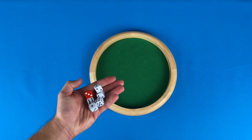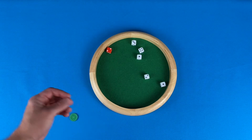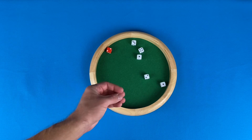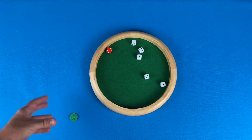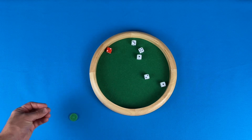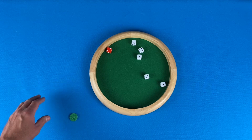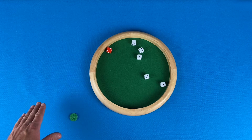A player begins their turn by rolling all six dice. In order to build your hand, you're going to be promoting dice from the roll to your bucket. You don't have a physical cup or bucket to keep these in — that's just the term used for describing the dice that you have set aside to keep. Once dice are in the bucket, they are locked in; they cannot be removed and re-rolled.